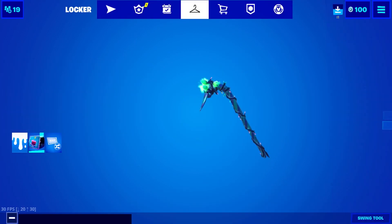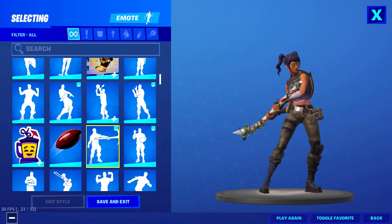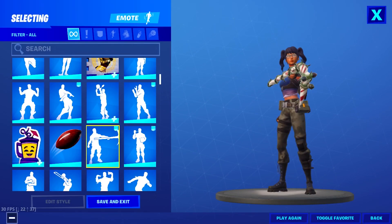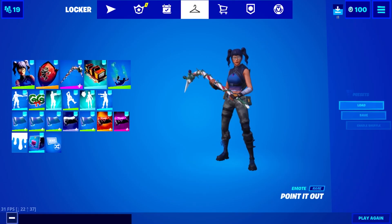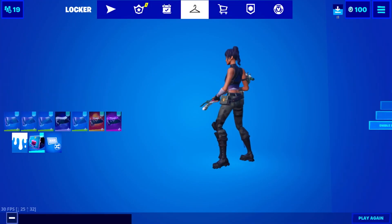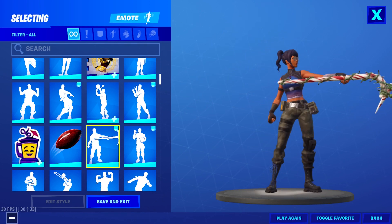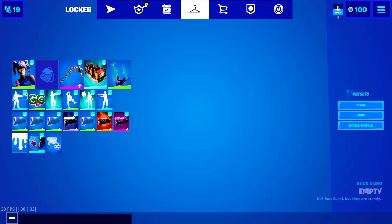Another combo: Red Shield, and I'll also equip the Candy Axe. I don't know why it works but it does. Red Shield with Crowbar also works well. And if you want to do no back bling — no back bling with Minty, no back bling with Candy — that's probably the best combo on here to be honest.